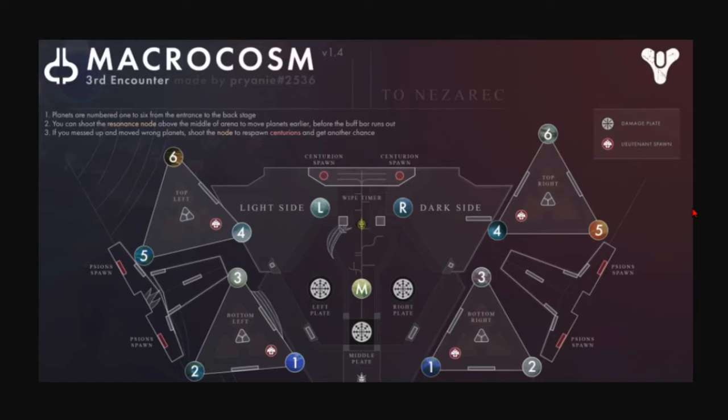For the layout, if you're familiar with the encounter you kind of know how it works. The main thing is the wipe timer — the big wipe timer is around 3 minutes and the planetary shift timer is around 30 seconds. You shoot the crux in the middle to end the planetary shift timer early. Regarding planetary insight: you lose it by picking up a planet, but you can only regain it after planetary shift ends or once you've dunked that planet.